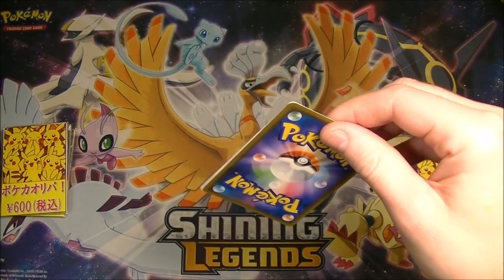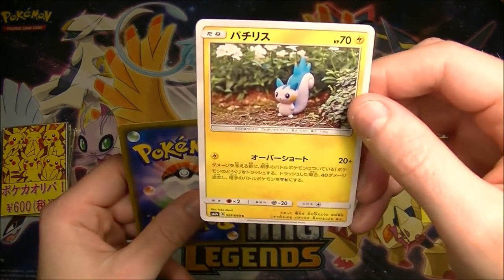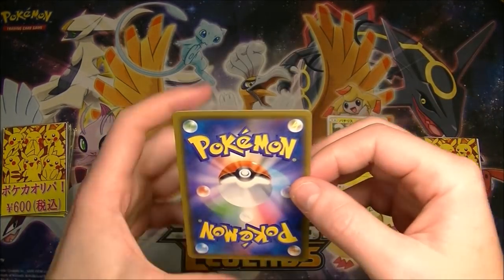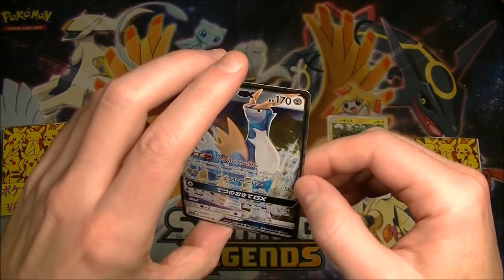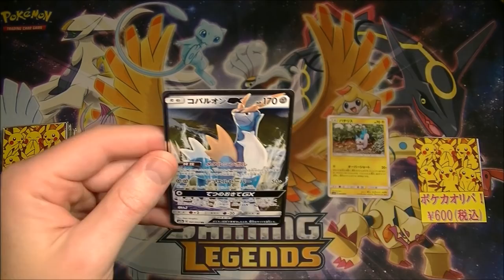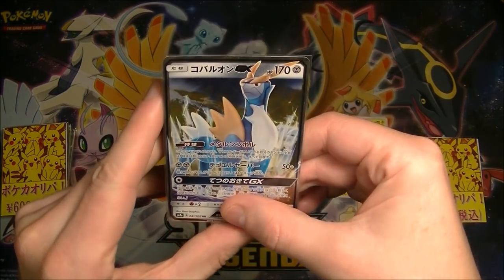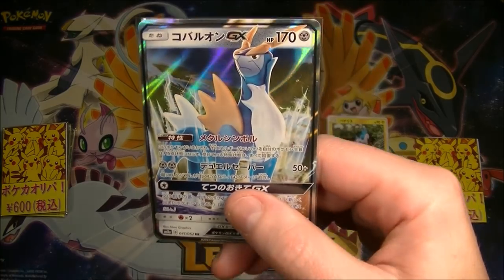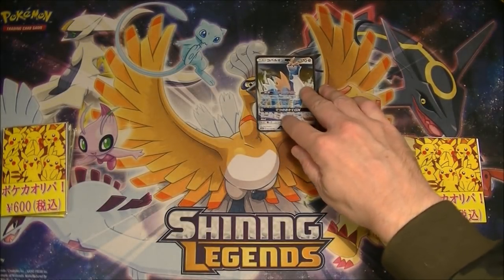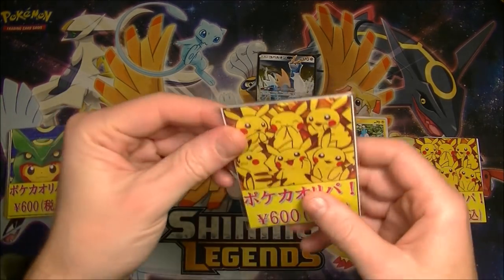It looks like the card's going this way. We got a Pachurisu. And... Cobalion. I'm pretty sure that we are guaranteed a GX in each one. It's probably not the one you want to get, but that's cool — we'll take him. So no luck in the first pack. Let's see what we can do in the second.